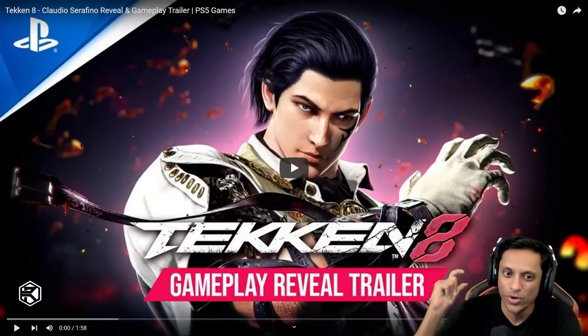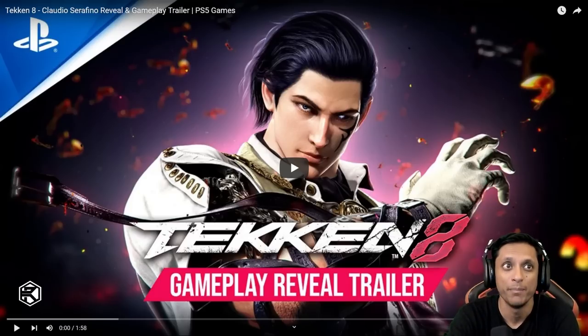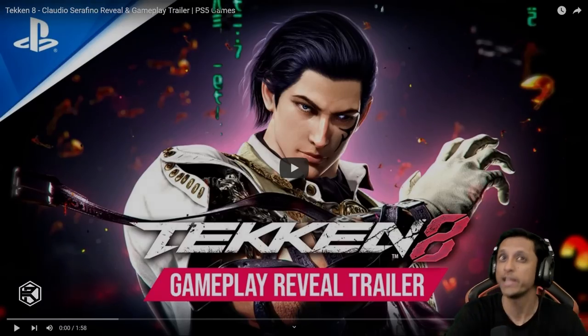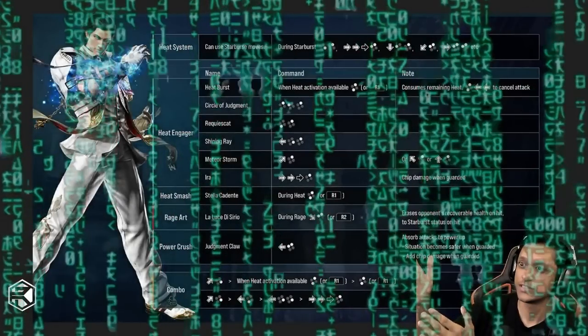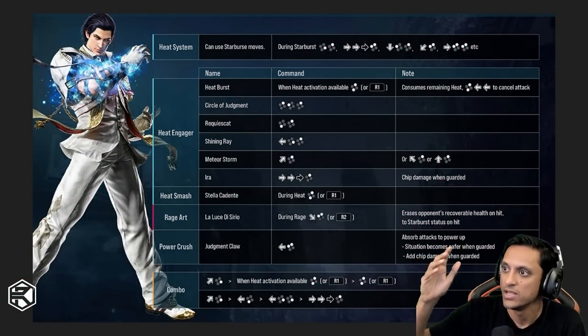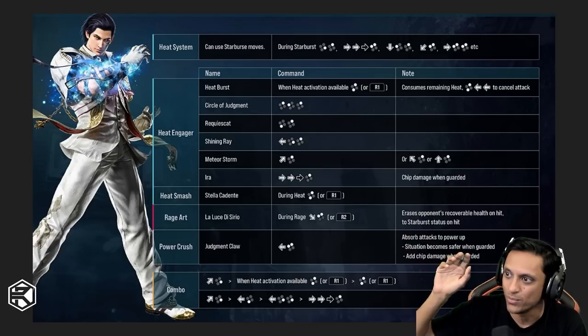What's up guys, we're back, Rip here — another Tekken 8 gameplay reveal trailer, this time for Claudio. The closed network test is happening in less than 24 hours, so Namco has already released this moveless card. This moveless card talks about all the heat engager options: 2-1-2, 3-2, back 4-2, up 4-2, running 2.